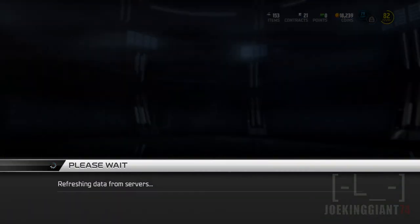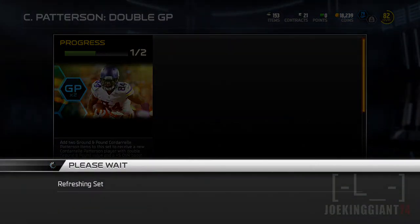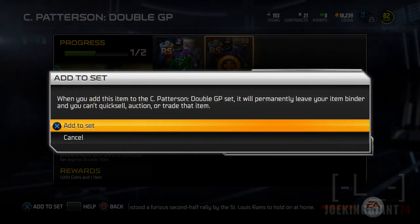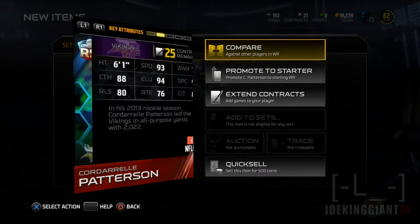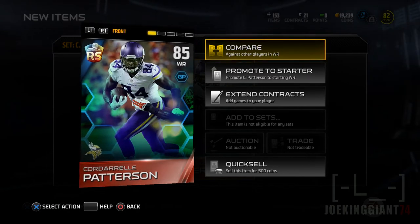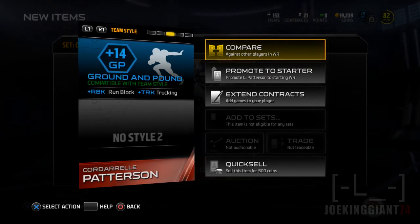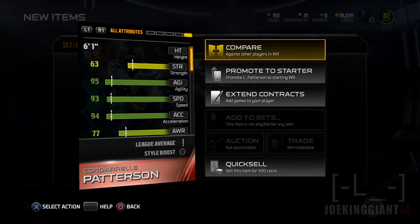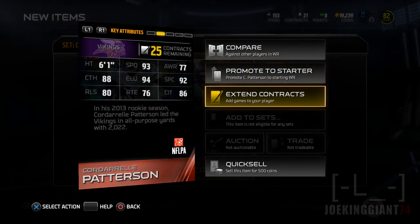We're about to complete the set. There it is - Ground and Pound times two - the final collection for Cordell Patterson. Let's see what we get: 93 speed, 94 elusiveness - not bad! 88 catching is kind of letting me down a little bit, but plus 14 Ground and Pound - that's insane! My overall Ground and Pound will be around 90. He has 95 agility, 93 speed, 94 acceleration - not bad. Also he's six foot one, the same size as Victor Cruz.